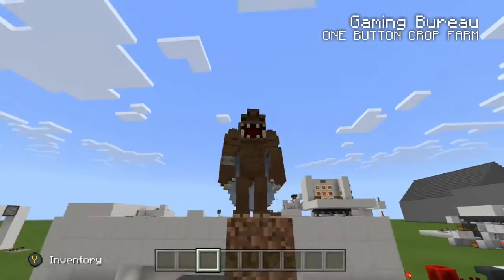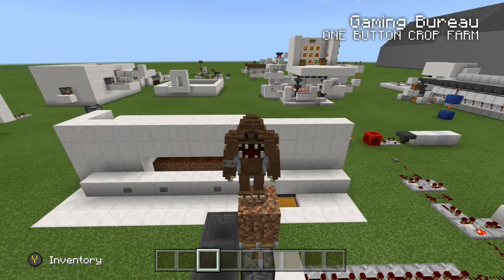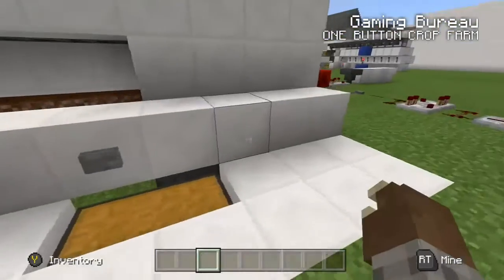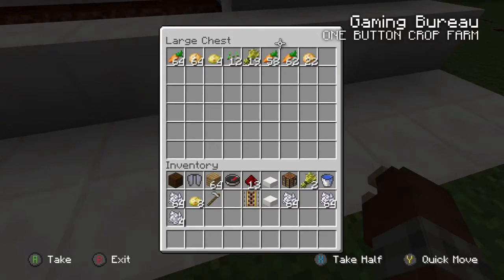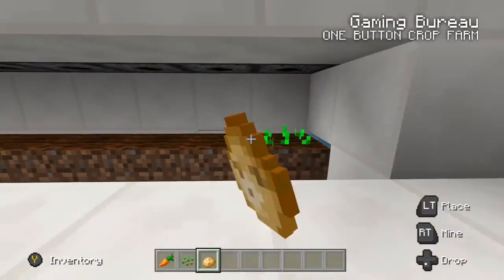Hey guys, it's Gaming Bureau and I'm coming back at you from my redstone server. Today we're going to be talking about a new design on an old machine — the automatic crop farm. This design is special because it works on one button press, wastes no bone meal, is completely regulated to dispense only the proper amount, and then harvests the crops all on the same press of one button.